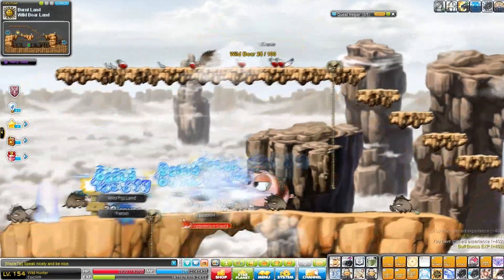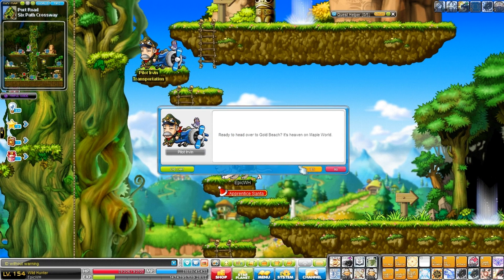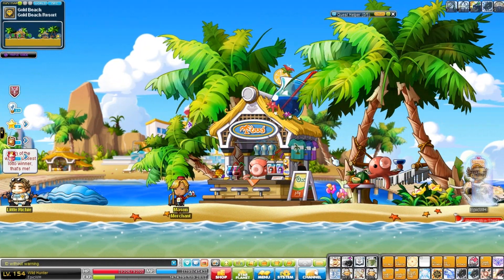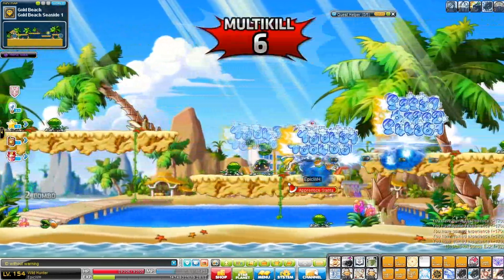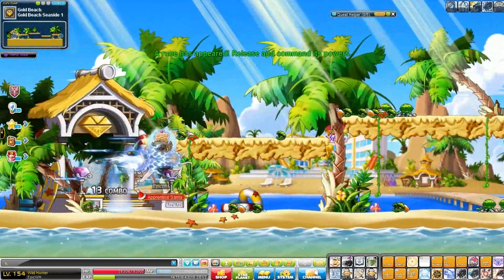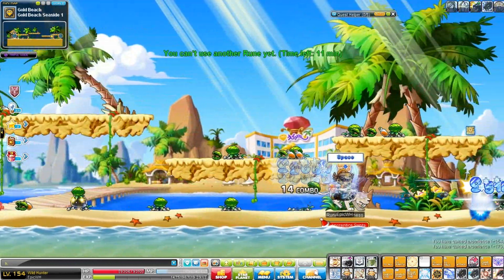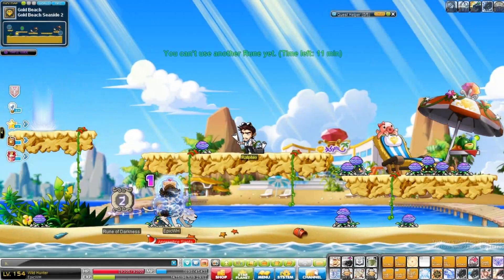The main training source from level 30 to 50 is Gold Beach. Talk to Irvin to get there around level 30, fight some monsters, get to level 35, and then start the questline. I really recommend the Flying Fish map all the way to the right. Every map in Gold Beach is amazing — there's no bad training spot, especially since you get a lot of elite bosses here. In regular Maple, elite bosses are phenomenal sources of training.